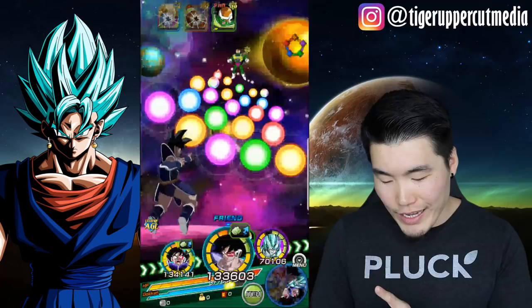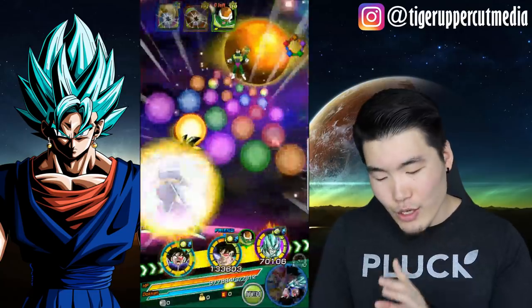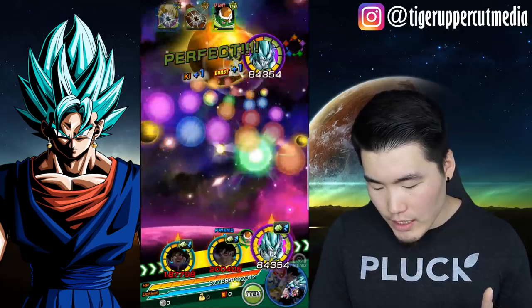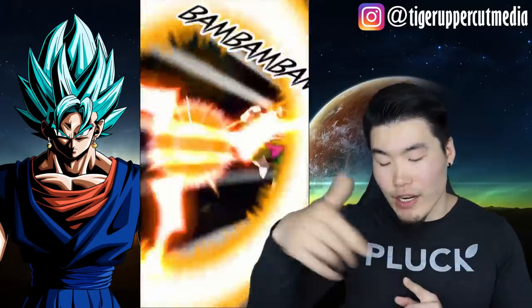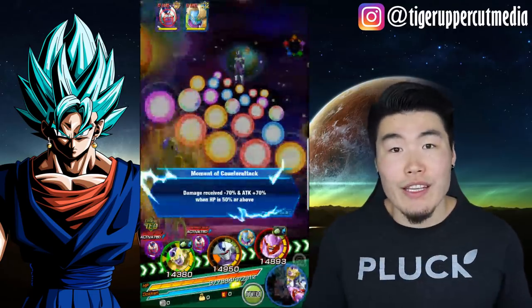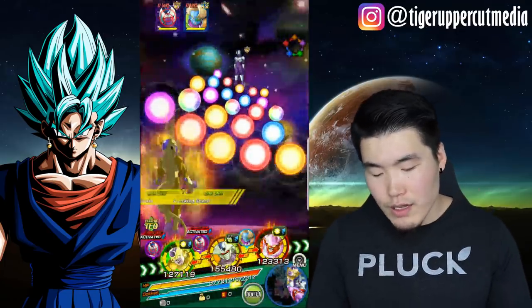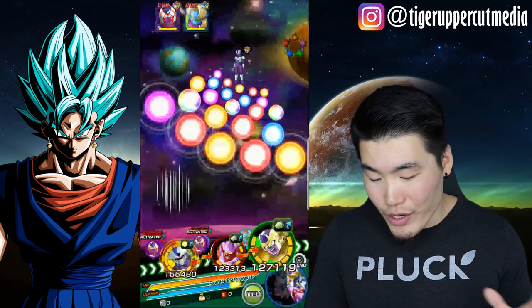We've got a sweet rotation now with the double support for Turles, although we do have type disadvantage which is a little unfortunate. Almost 1.5 million attacks that — pretty nice for a non-Dokkan Fest unit that you can get in the general pool on every single banner. If you guys are able to invest some orbs into him and you've pulled the new Turles to run a solid Movie Bosses team, I honestly think it's worth investing some orbs into him.